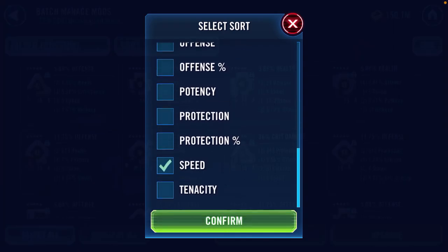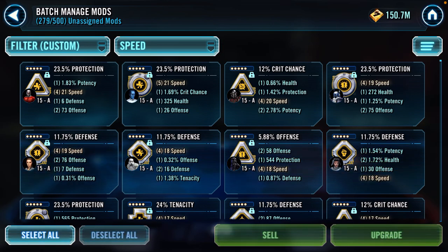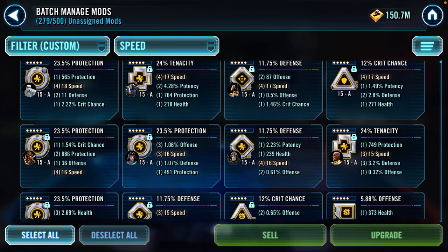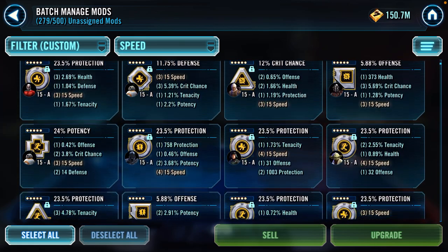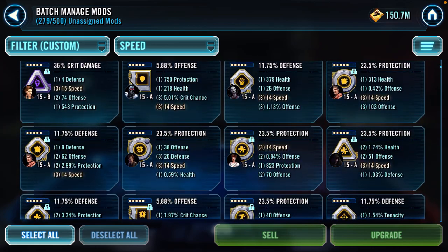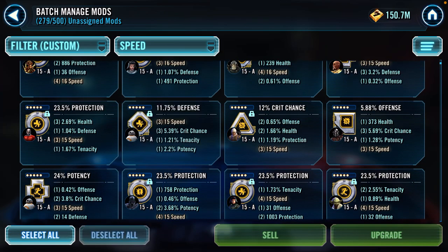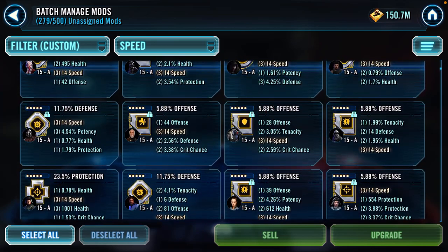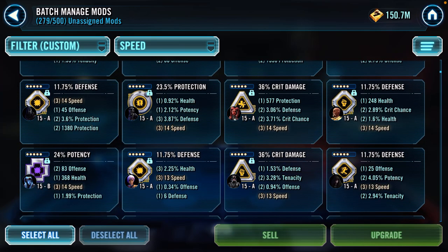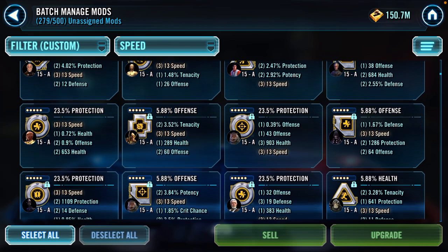After figuring out the filter, here's a good example: a protection mod on Darth Malak — it's a really fast mod, but you only get half a percent from the primary. A lot of the mods showing up I don't feel I should be changing right now because I won't get enough bang for my buck. The longer this process takes you, the more you're probably doing it right — you're making sure you're choosing the best mods possible.